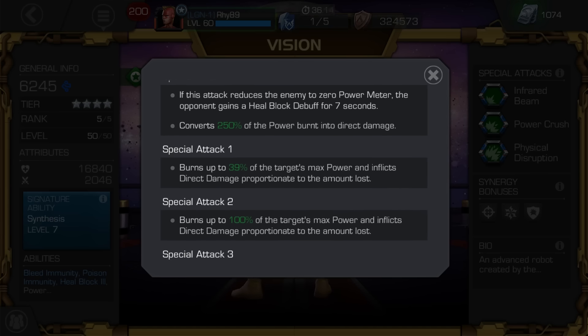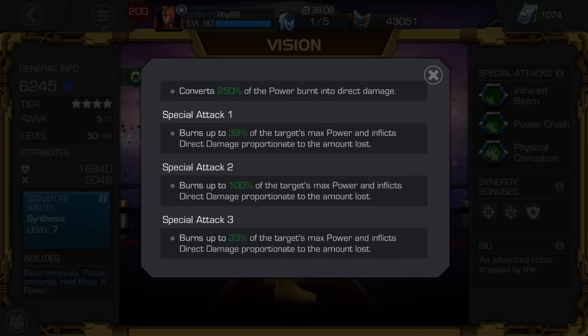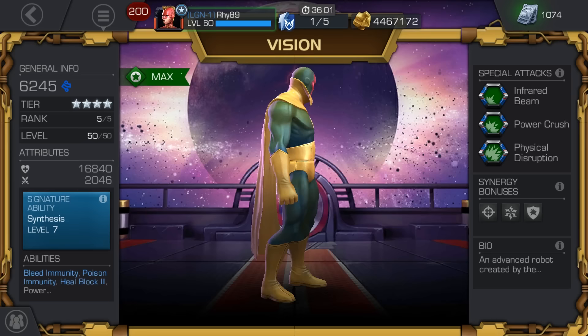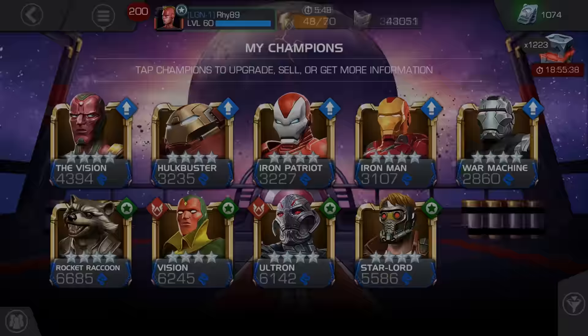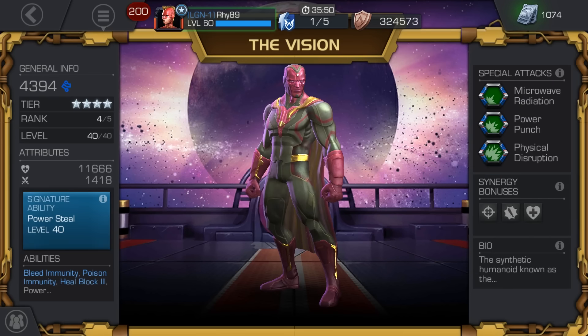The first special attack burns 9% power, and the second special attack burns up to 100%. All special attacks reduce enemy power — the third special attack burns up to 33% of the target's maximum power and inflicts direct damage proportional to the opponent's power burned. All special attacks, if they reduce your opponent's power down to zero, inflict a heal block that lasts about seven seconds.